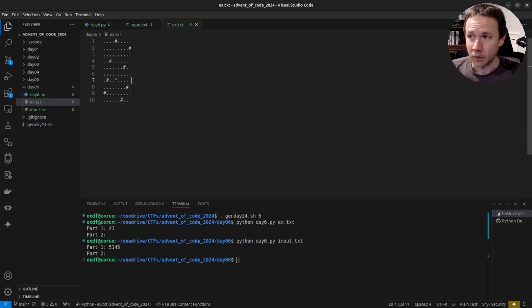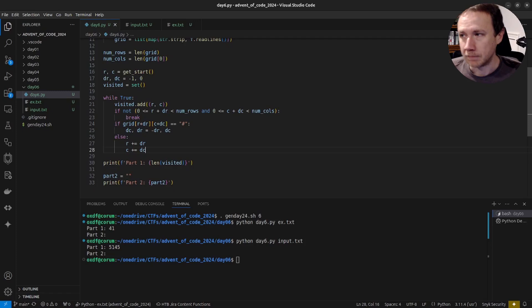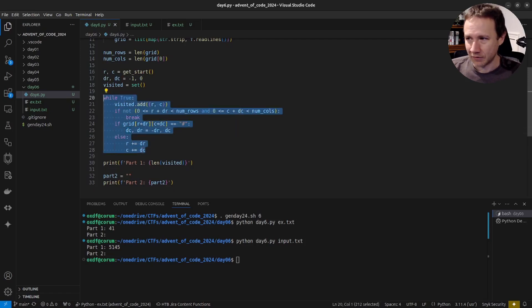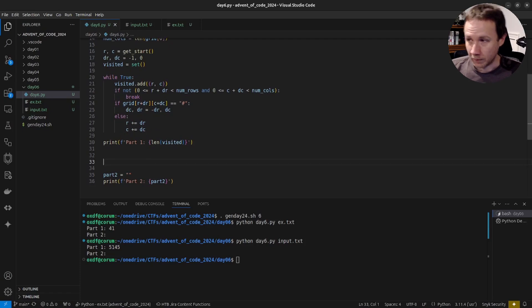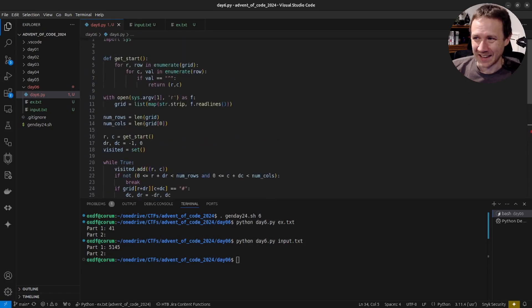We could try placing an obstruction at every cell — `(0,0)`, `(0,1)`, `(0,2)` — and re-run the whole simulation each time. If Part 1 had been less brute-force we might go faster, but we'll start with this approach. The loop will be similar to Part 1 but different enough that I'll write a new function: `check_for_loop`.